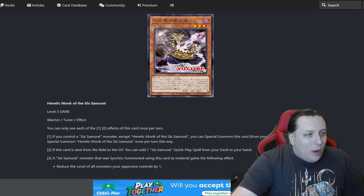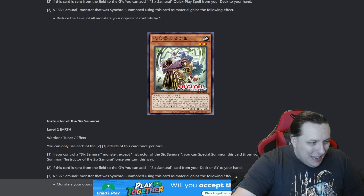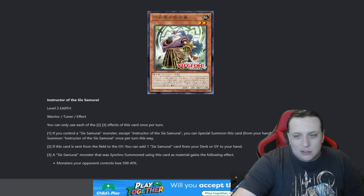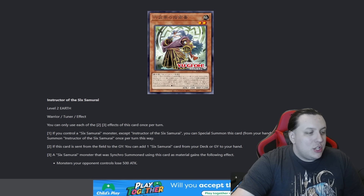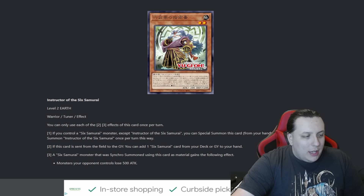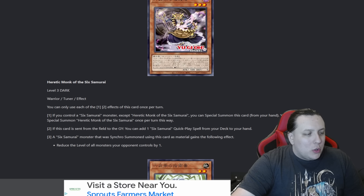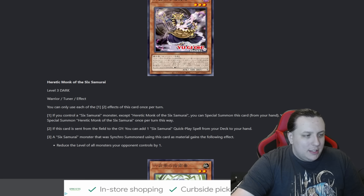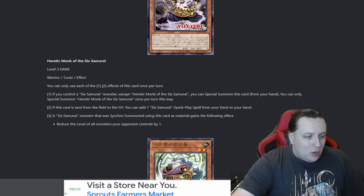Instructor of the Six Samurai — why are the Six Samurais just these little old dudes? They're just tiny innocent men. Okay, level two, earth warrior tuner, also a tuner. You can only use each second and third effect of this card once per turn. If you control a Six Samurai monster except Instructor of the Six Samurai, you can special summon this card from your hand — once per turn this way. Maybe both of these are hard once per turns.